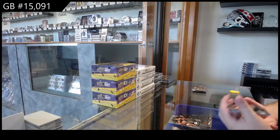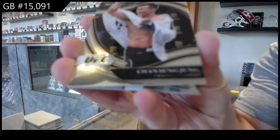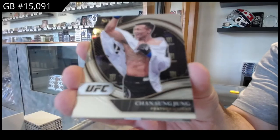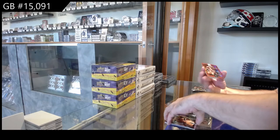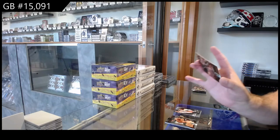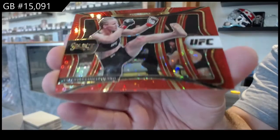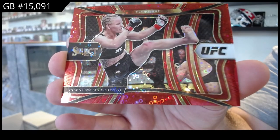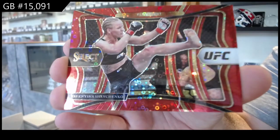We've got an octagon side of Chan Sung Jung for the J spot. And oh, that's nice — for the S spot, H2 Red Prism numbered to 199 of Shevchenko. That's pretty sweet.